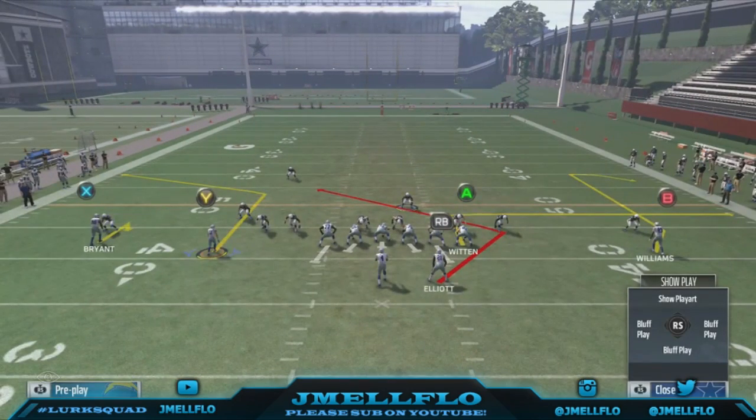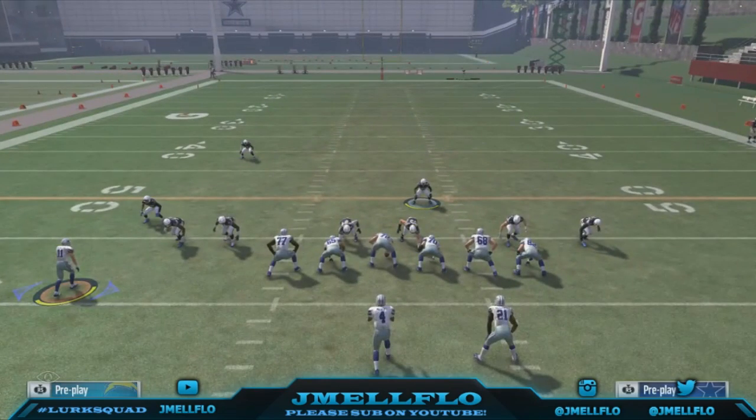Now you've got to see what side it's coming from. The Cover 3 blitz is really hard to tell, but since you've run against it so much, here's another thing: Play Rec. Play Rec is supposed to be for cards, but Play Rec is for you too — you've gone against these blitzes so much in MUT.